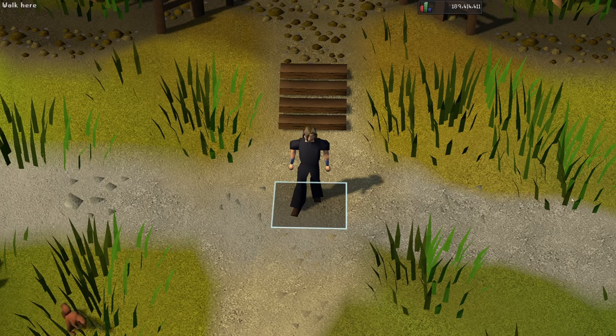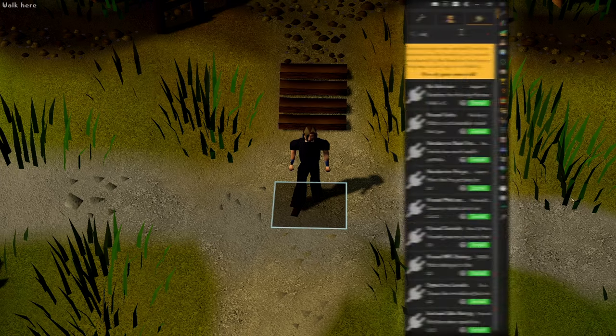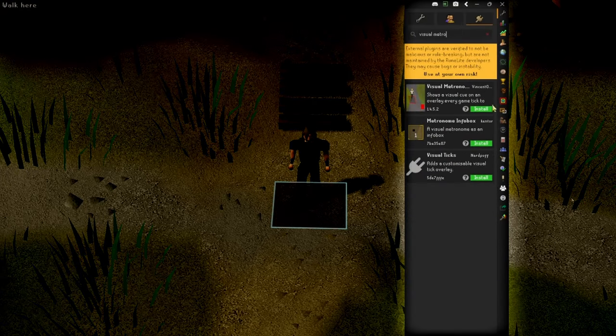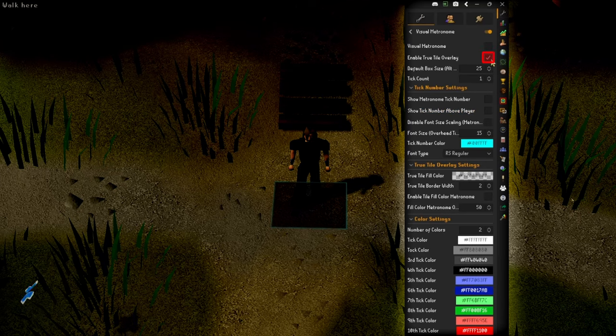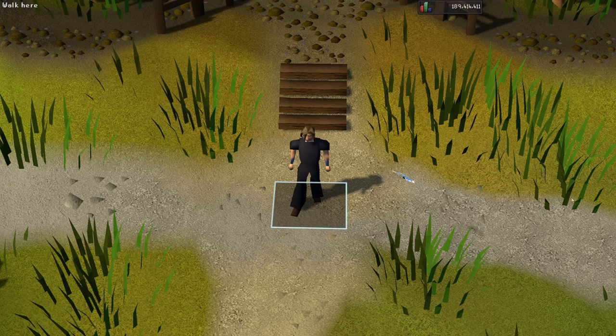As usual, I'm going to go over the plugins I recommend, and for this video it's just one. That is the Visual Metronome plugin, so make sure to install that, and go into the settings and enable the True Tile Overlay box. Once you have this all set up, it's going to have a square underneath your character, and it will flicker every time a tick goes by, and it's going to make everything beautiful.